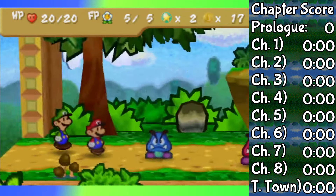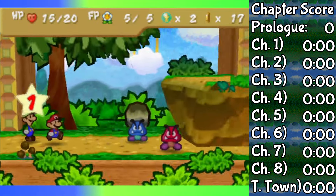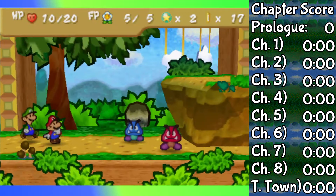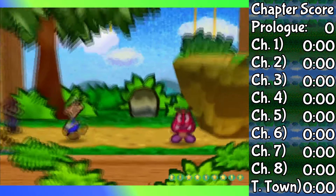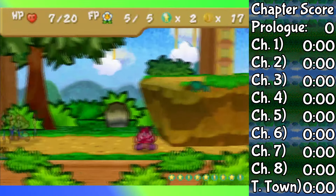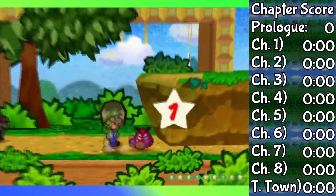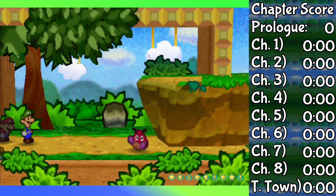With only 10 HP, this fight would be extremely problematic because we would absolutely require a close call to activate at least a few times to be able to win. I don't want to worry about RNG, so I spent some time to grind at level 3 to get 20 HP max. With 20 HP, Mario does take a lot of damage still, but he's able to survive long enough for Luigi to finish the two off.